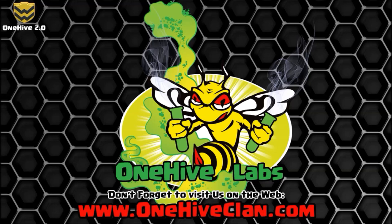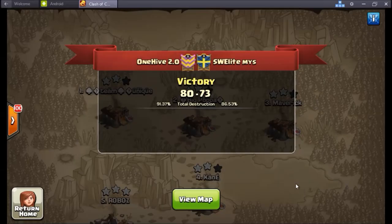What is going on guys, Wiser here coming in with a recap of one of the last wars for 2.0. This was actually our first clan challenge sort of arranged matchup against this clan, Swedish Elite. Really good group of guys, Swedish clan — they reached out to us and arranged wars. So let's just jump right into this. 80 to 73, 2.0 did come away with the victory.